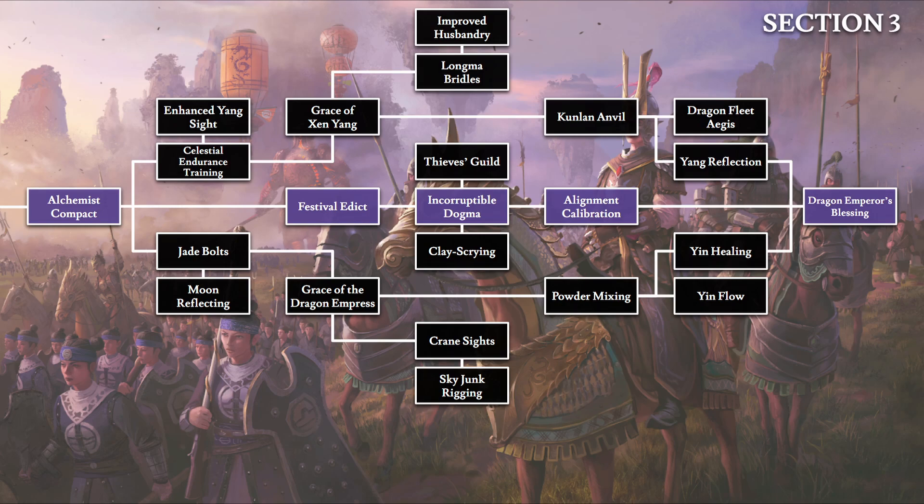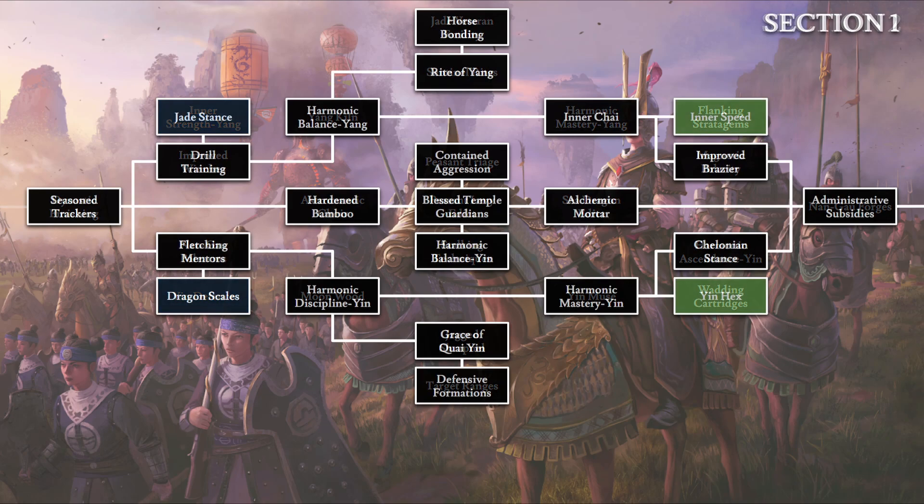Aside from connecting the three sections, this central line of technologies also divides the tech tree into its yin and yang components. Every technology above the central line is yang and will provide at least one point of yang, while every technology below the central line is yin and will provide at least one point of yin towards the Harmony Meter for Grand Cathay. There are a total of 27 yin and 27 yang technologies. Of the 27 pairs, 23 provide one point of yin or yang, while four pairs highlighted here provide three points instead.